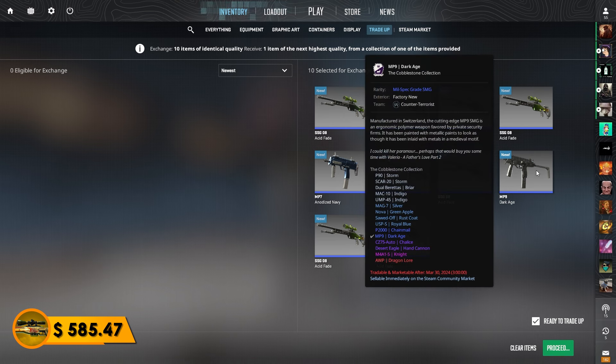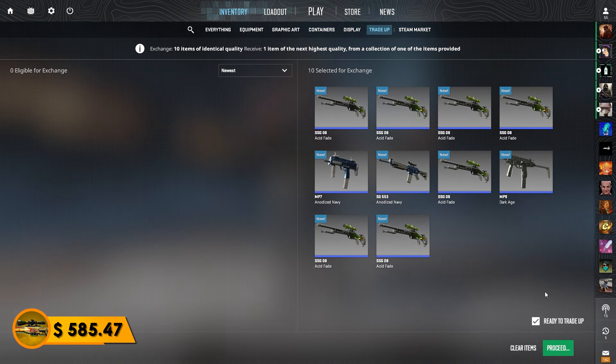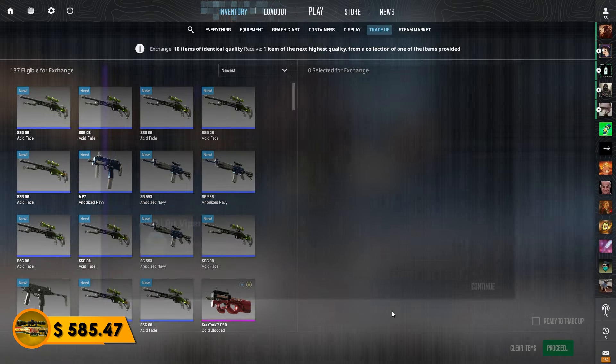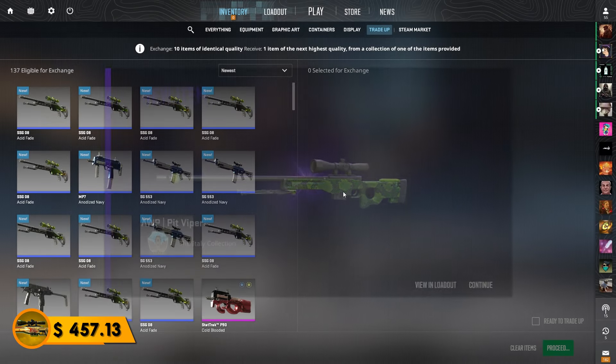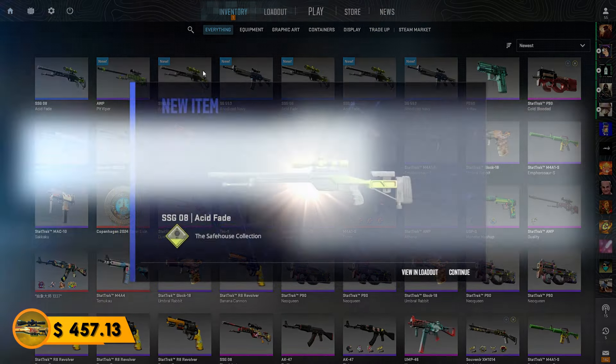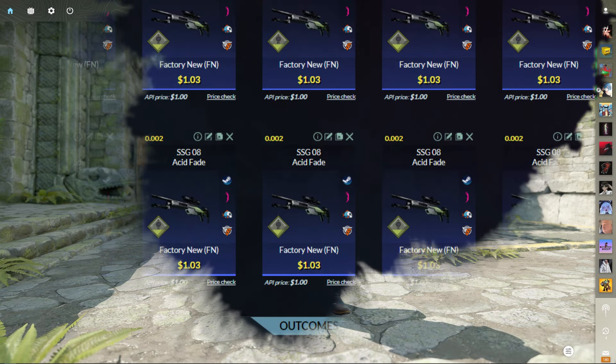Here we go, Gaben. We're going for the Dragon Lore so we're doing Cobblestone trade-ups. Give me the CZ Chalice or the Hand Cannon. In 5, 4, 3, 2, 1... Cobblestone Collection! Oh no, that's so bad. Oh boy. The balance is decimated. It is safe to say I will not be attempting that trade-up again anytime soon.